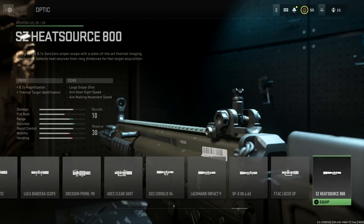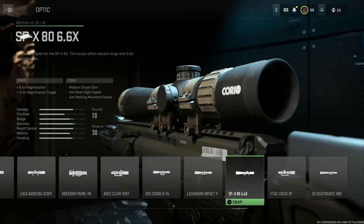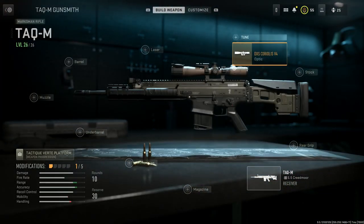For the optic, we want a high-powered scope. The SSZ Heat Source 800 is a fun option, though you do get some glare in certain situations. The dual magnification optics are really nice too. However, we're going to run with the DXS Coriolis V4 — a nine-times zoom. It's a big scope that looks great on the Mark 20. The cons are medium sniper glint, aim down sight speed, and aim walking movement speed, but it's very fitting for what you'd see on a real Mark 20.